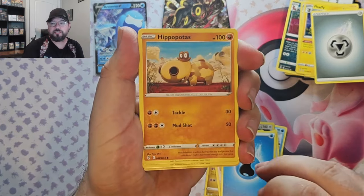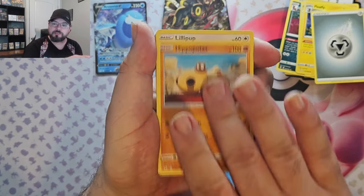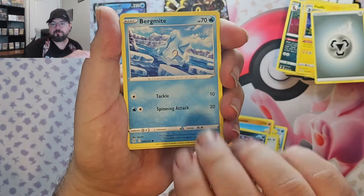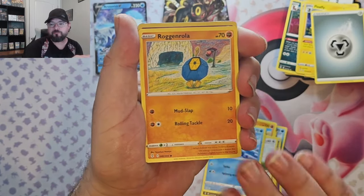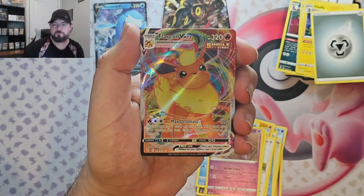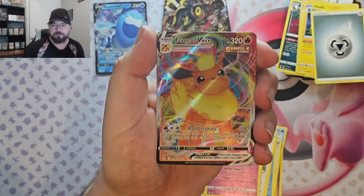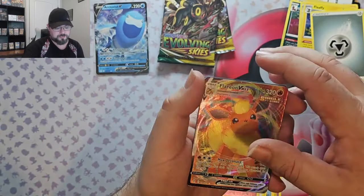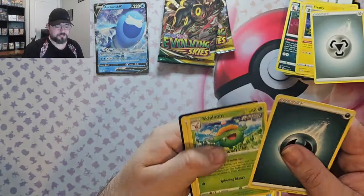Pack six: we got Hippopotas, Lilligant, Nickit, Bitebird, Rug, and Rollier — Sableye reverse — and oh, that's nice, we got the Flareon VMAX! That one's getting a sleeve for sure.